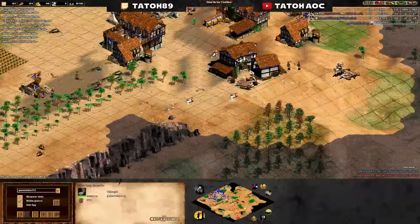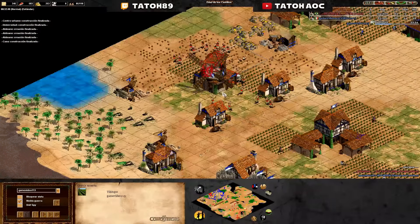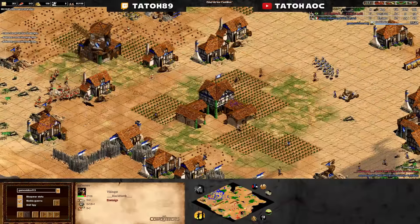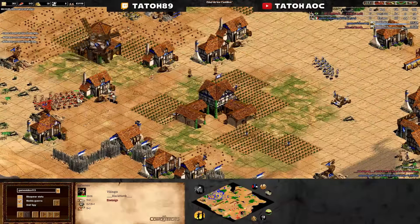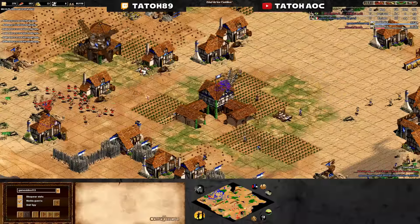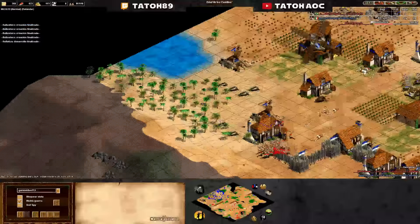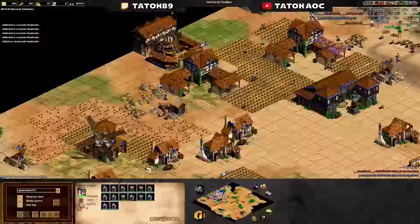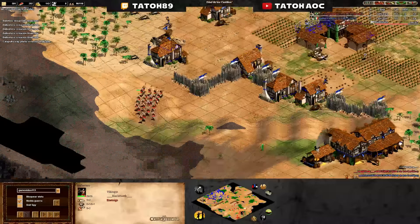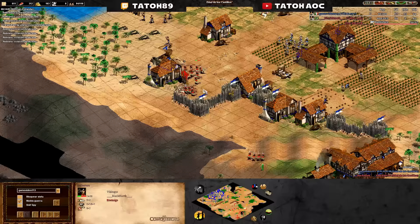Yeah, that's the problem — if you drop the siege workshop that far you have to send the army. I don't know if you noticed, but he does have plus two armor and probably doesn't have Thumb Ring, so you want to take the fight always — well, if the numbers are more or less even, not like this. Let's see — good shot, good shot there — oh, nice one there.